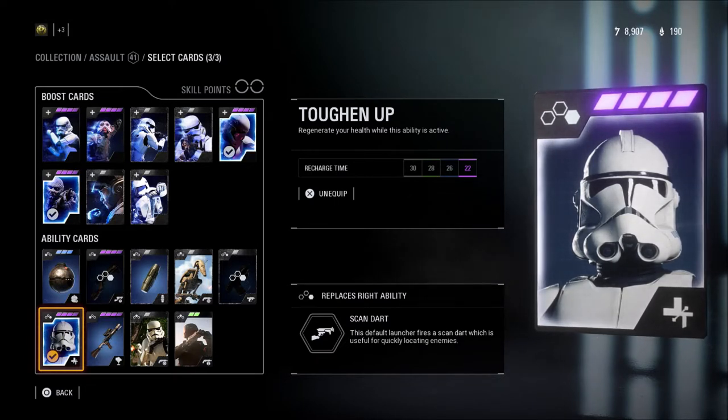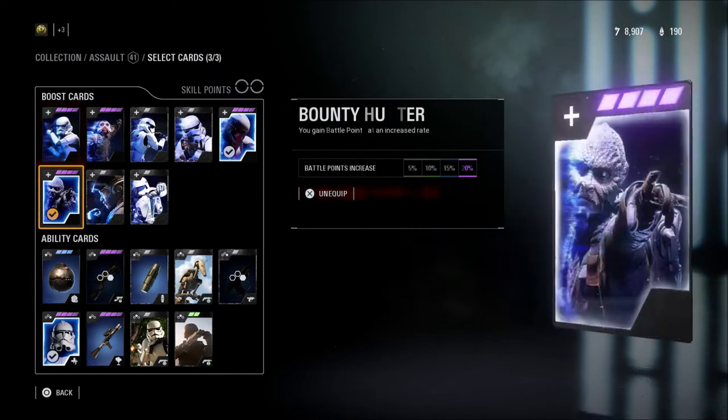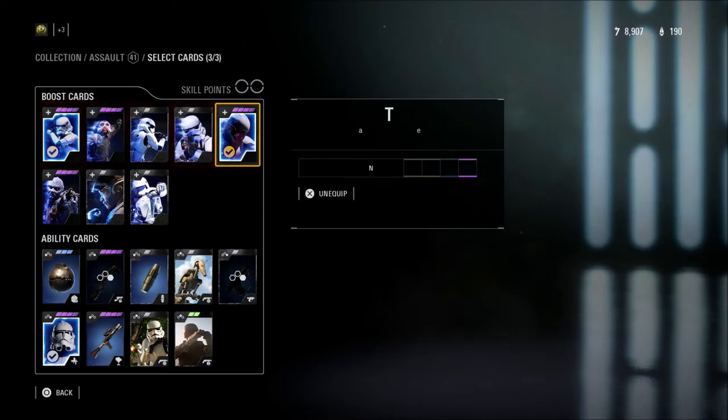Last but not least I like Toughen Up, which will replace your Scan Dart with a heal. It's pretty much like a bandage — you'll be able to heal yourself. Like any other game you've played, especially Battlefield, you can heal yourself very often with Toughen Up. Like I said, it will replace the Scan Dart.